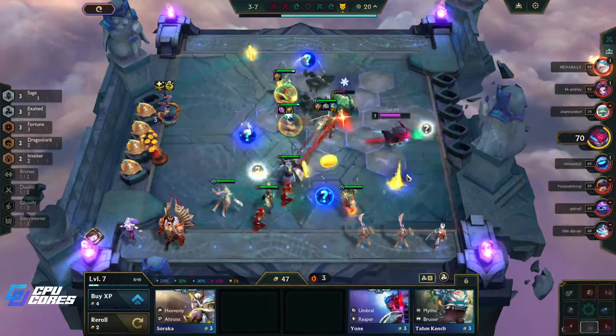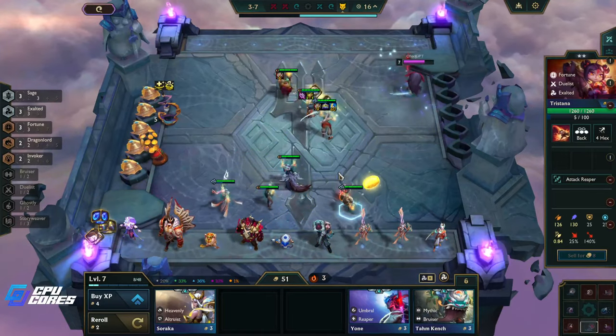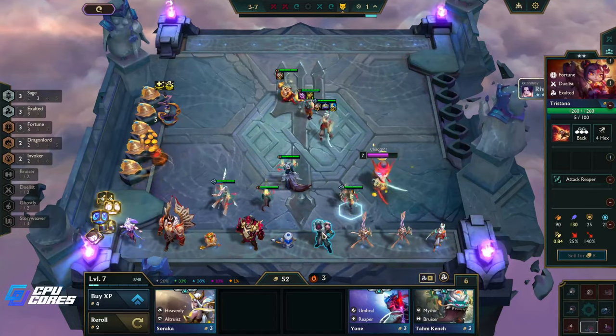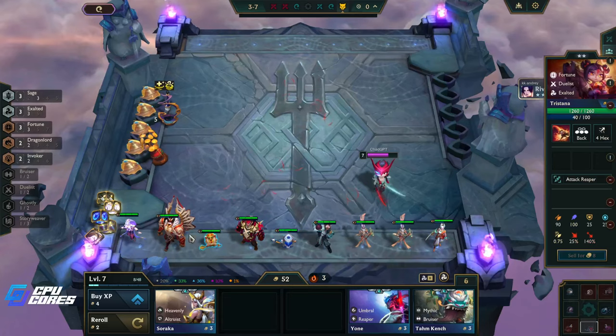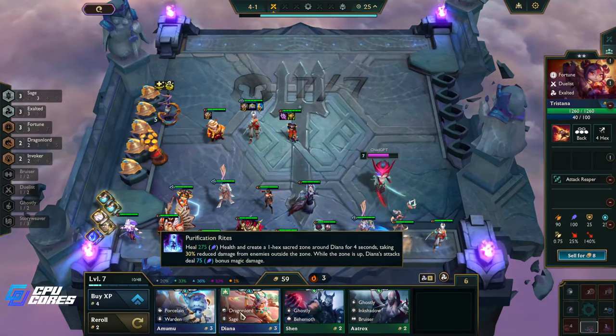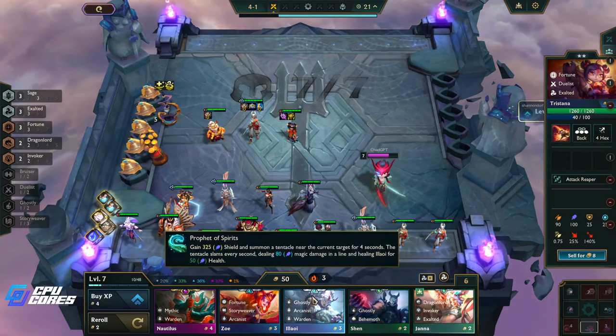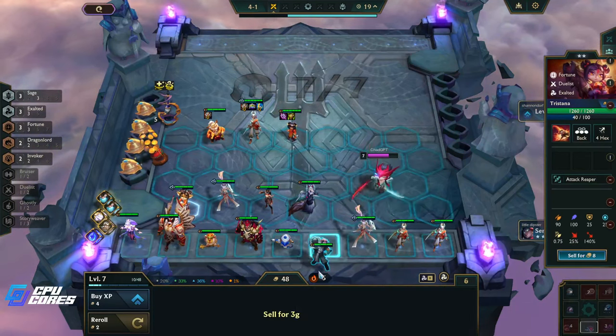We don't need heal cut on her, we do need a chain vest though. Didn't get a single chain vest — that's okay because we have a billion three-costs. Diana yay! Oh, we missed the Zyra. I need to move my microphone over because I keep rolling past what I actually want.